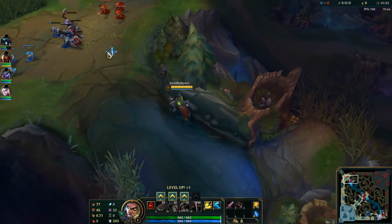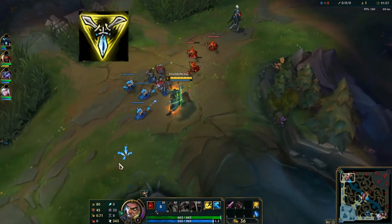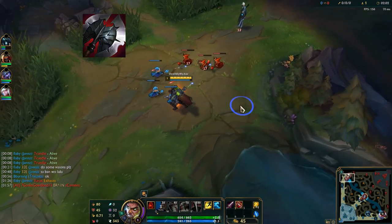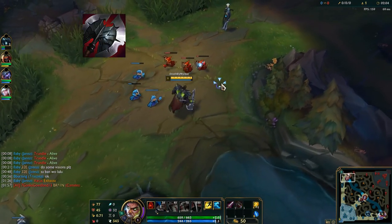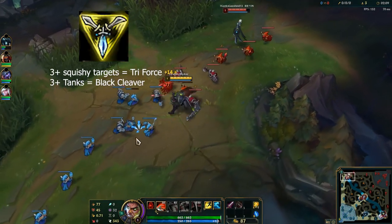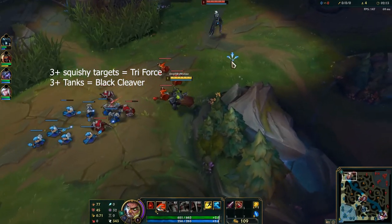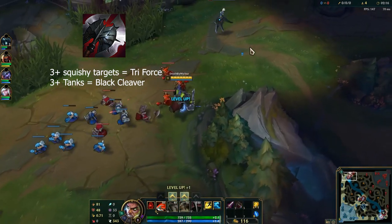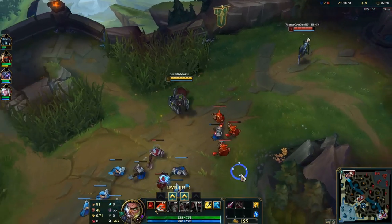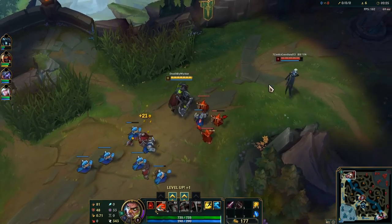Next up we have items. Personally I build Triforce if I go even or get ahead in lane. If I'm behind, I will go Black Cleaver as it is about 800 gold cheaper than Triforce. If the enemy team is squishy I will most likely always buy Triforce; if the enemy team is tanky I will mostly buy Black Cleaver. Black Cleaver gives more health and damage than Triforce, but you miss out on the attack speed, movement speed, and Sheen proc from Triforce.